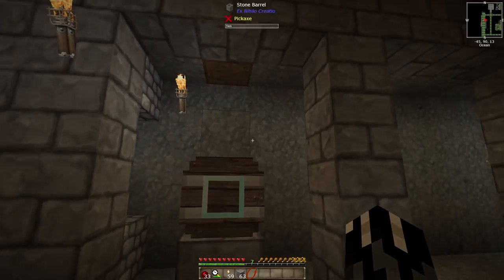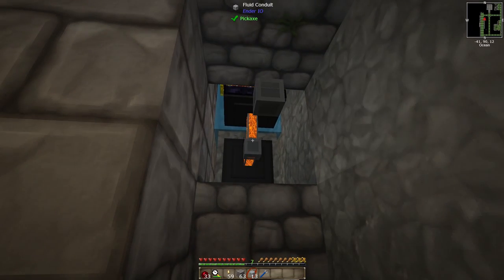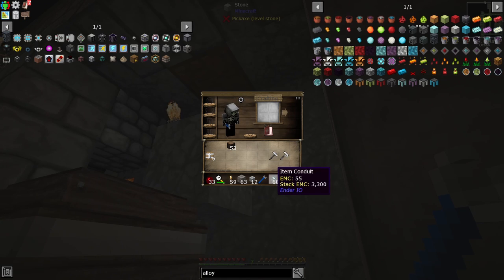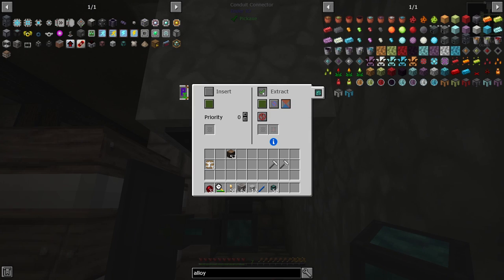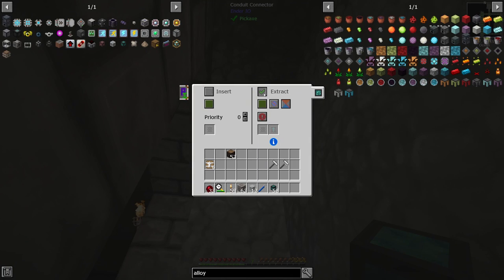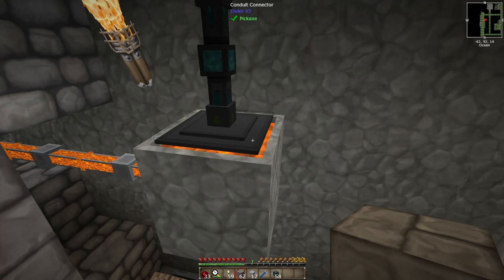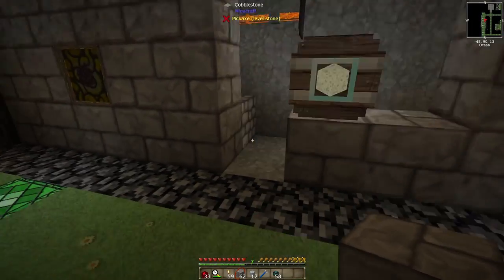That's hidden now. We need to get our fluid cables out here to connect fluid into it. This should have lava in it — perfect. We'll grab the fluid connectors, extract always active, then insert. For this one we'll go always active and insert, then toss a block here — that should be insert. And there — perfect! That should make us end stone. That's awesome!